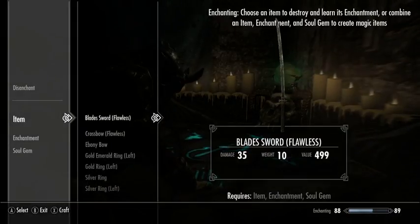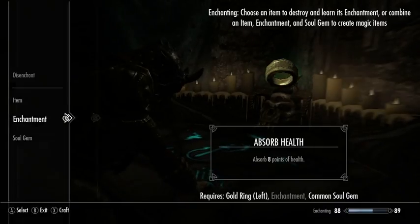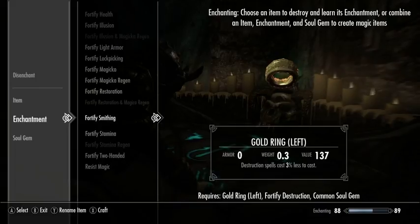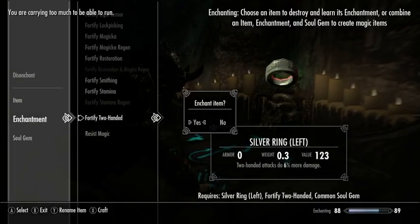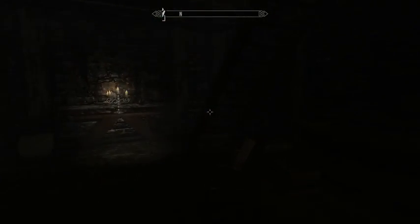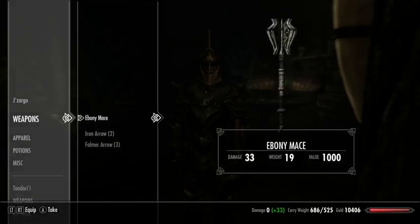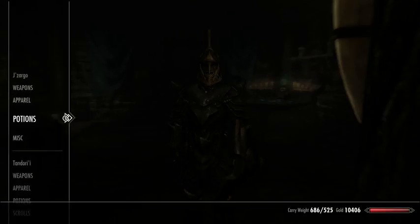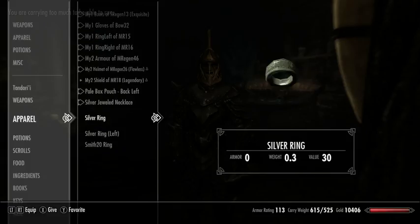I might as well enchant down to two — I'm only carrying one of each of these rings, so I have a whole bunch of left rings. Let's enchant them up to be ready for sale. I don't have Fortify Sneak yet — that's another one that's worth quite a bit. That's enough enchanting for now. I might as well just hand Jizargo this stuff. I've done the right thing and named most of this stuff with the name of Jizargo.